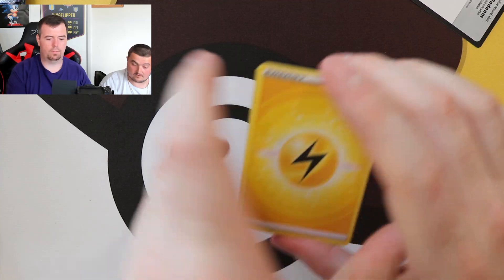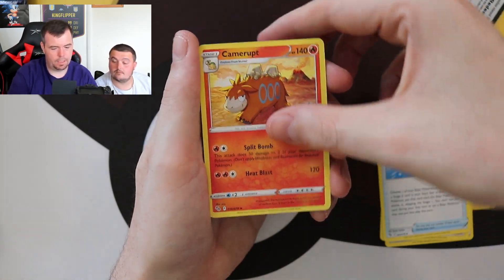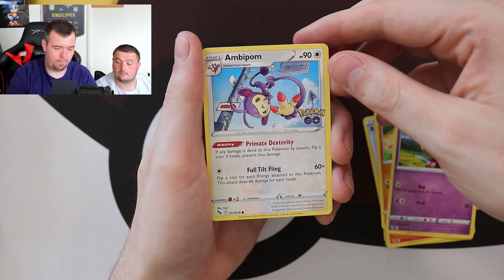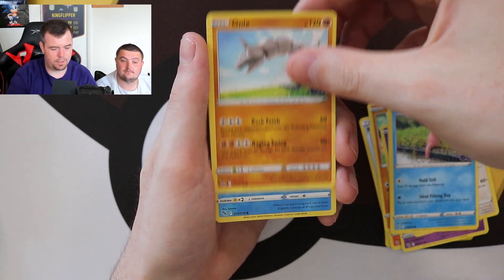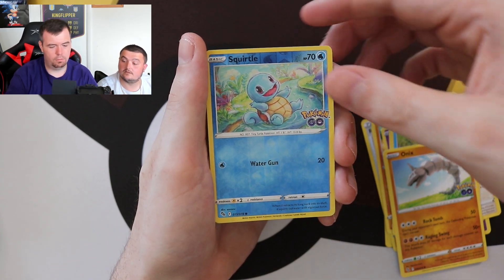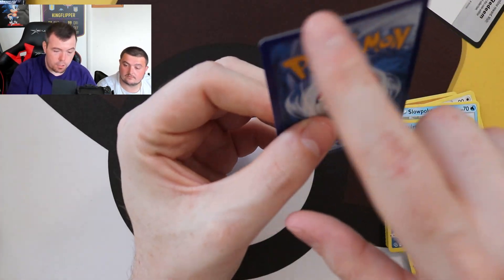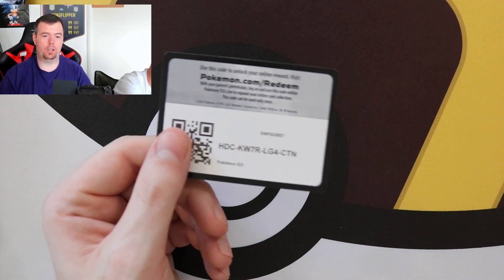Pack seven — Unfezant, Rare Candy, Karrablast, Larvitar, Natu, Slowpoke, Onix, reverse holo Squirtle. And the rare is a Zapdos holographic again — there's still a bit of whitening on there as well. These Pokemon Go cards have not been cut very well. At least it's only a normal holo and nothing extra special.